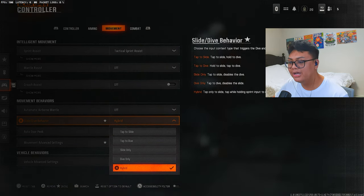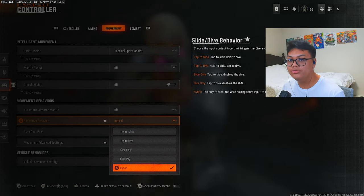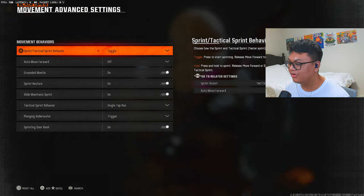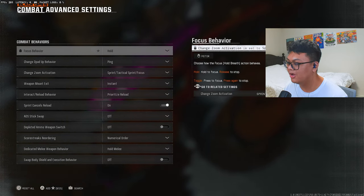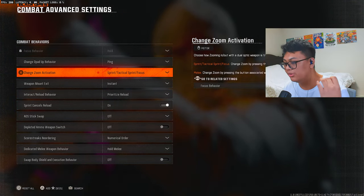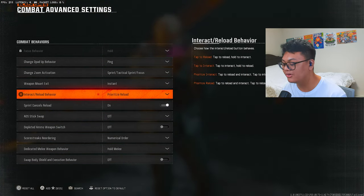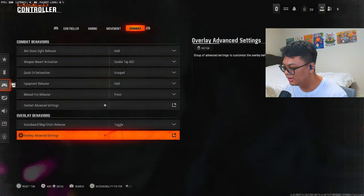I now run hybrid — I switched from slide only, tried tap to dive, then tap to slide, then dive only, and ended up going with hybrid. On hybrid, all I have to do to dive with my right stick is hold or press triangle then quickly do it, so I get to use omni movement quickly. For combat advanced settings, my change zoom activation went from melee to sprint/tactical sprint to focus, because I use the left paddle — which is triangle — to focus when sniping. I use prioritized reload for multiplayer and prioritized interact for Warzone.